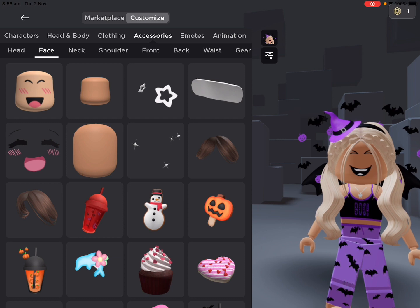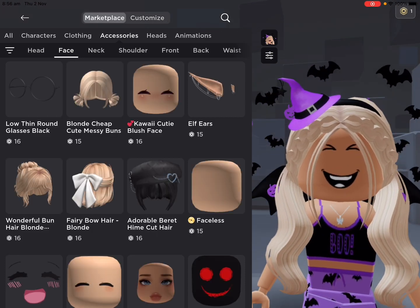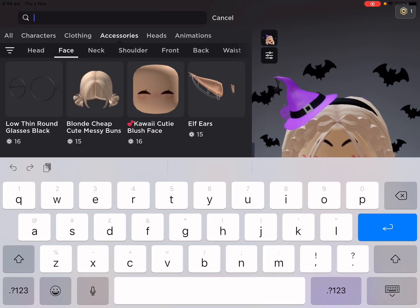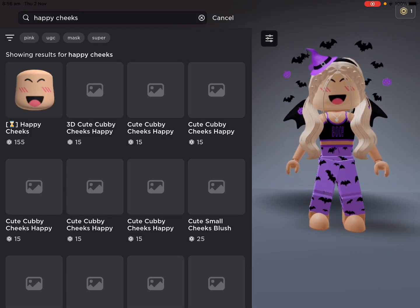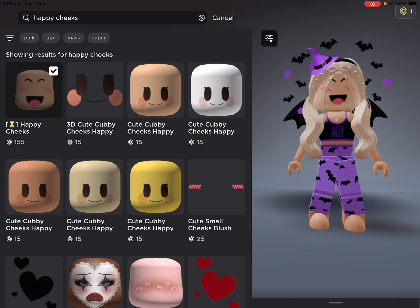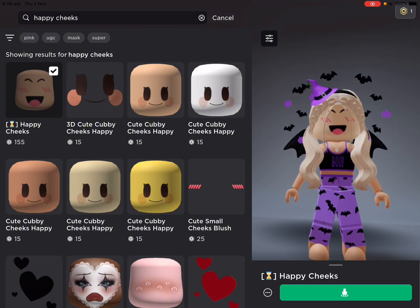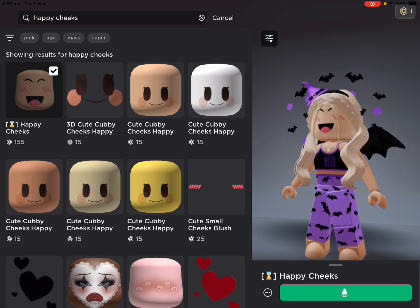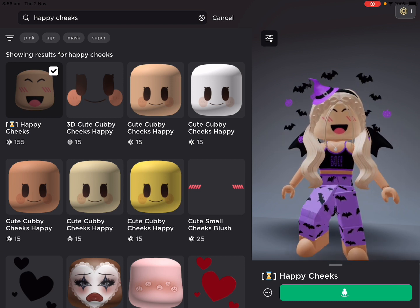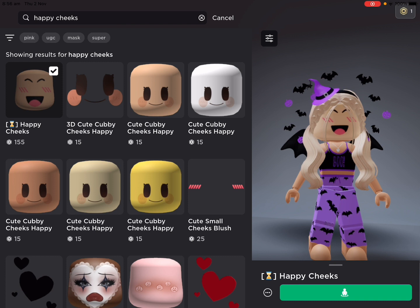So what you have to type in is 'Happy Cheeks' — just like that. And then you can see this: it is 155 Robux. It looks exactly the same as Super Super Happy Face. I only had like 156 Robux left.